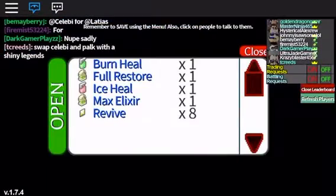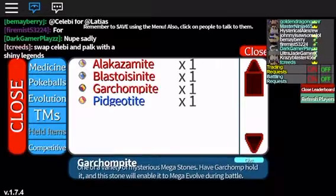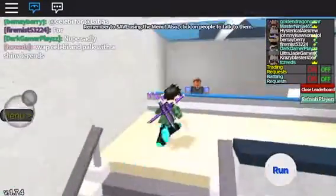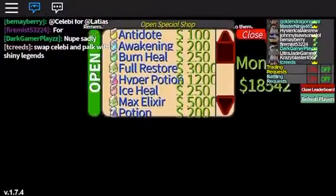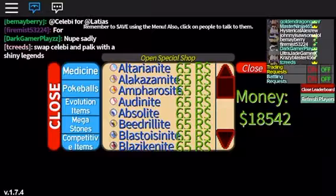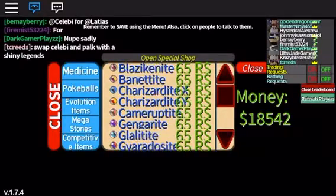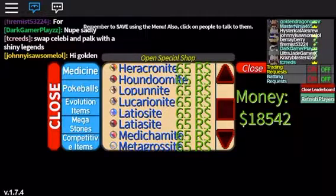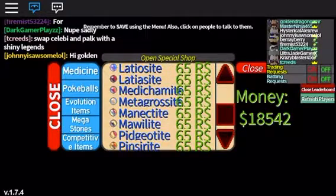So if you go to the held items and then go to the shop right here, you can actually buy them with Robux. I have a few Robux and I'm going to buy two more stones. There's also Latiosite — I'm not sure if they're going to be adding more.